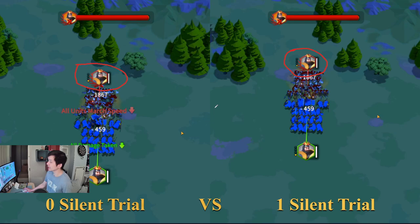One thing you notice is that the Silent Trial doesn't affect your damage output. You can see the damage is pretty identical — 1867 on the left side and 1867 on the right side as well. So you can't really tell how effective they are from just looking at the damage output. If you're looking at the normal white damage, they are pretty much identical at the beginning. What you want to see is the rage bar.